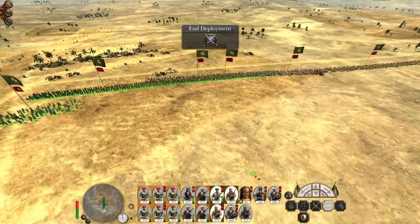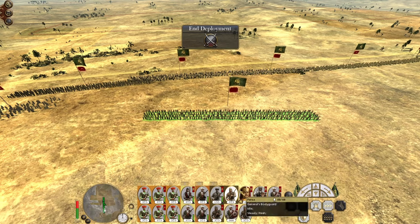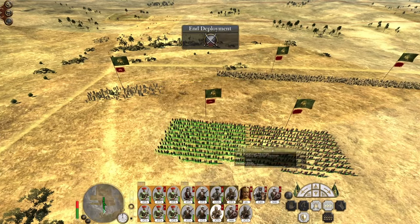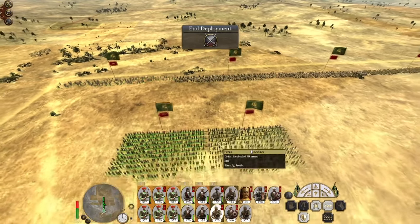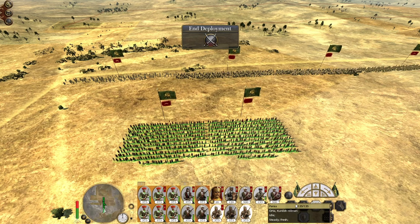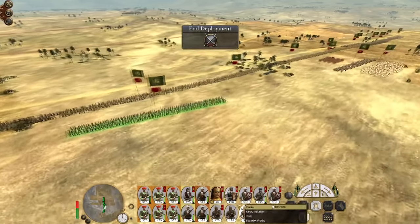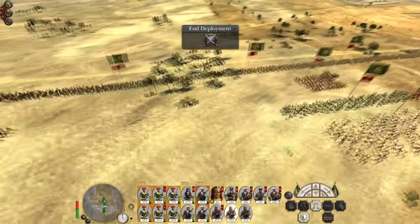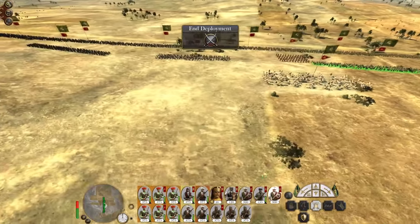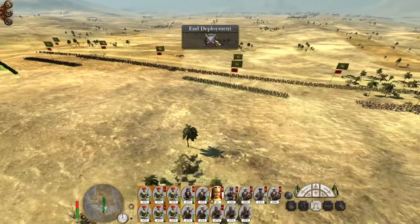Getting skirmishers on the flanks. I did wonder why I have so few melee troops. Spreading melee troops along the line — camels on one flank, general on the other. The general has to get in and do some work.